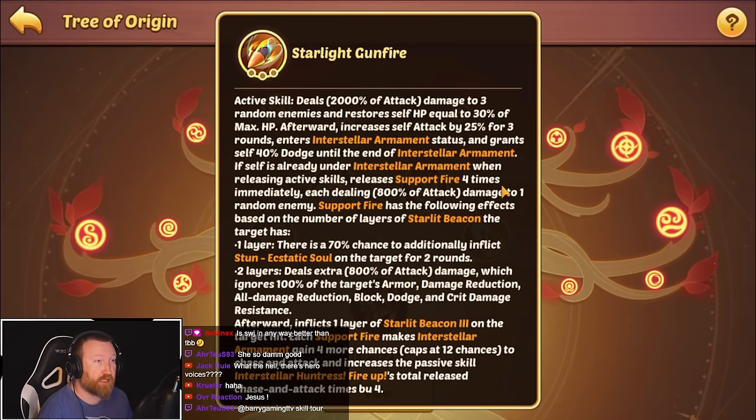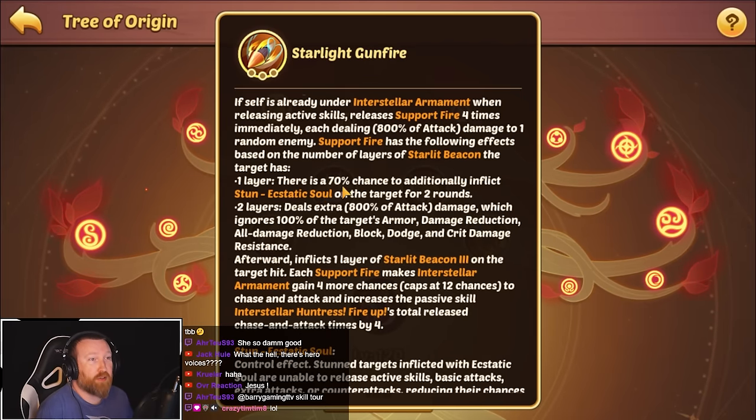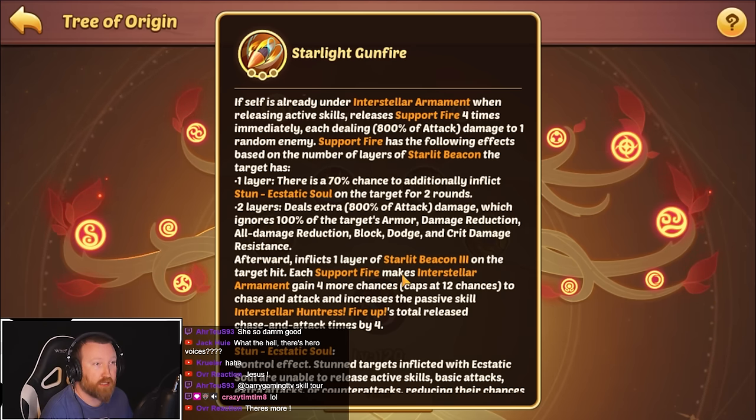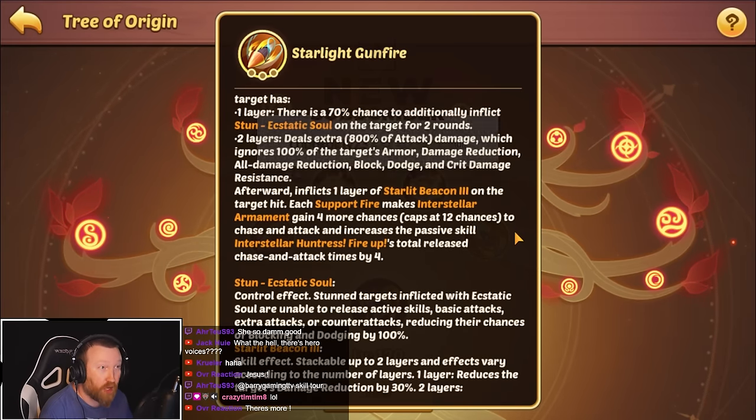If you are already under it, you then release support fire four times immediately to one random enemy. Support fire has the following effects based on the number of starlit beacons. There's a 70% chance to inflict stun — that's kind of cool. Two layers deals extra damage which ignores 100% of defenses — that is strong, literally like a Doom Terminator Vulcan effect. Afterward, inflicts one layer of starlit beacon on the target. Each support fire makes interstellar raiment gain four more chances, capping at 12.